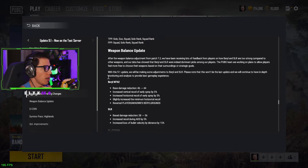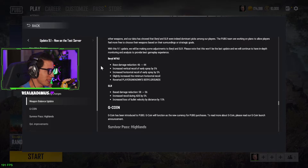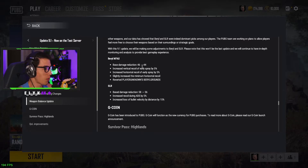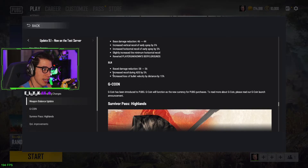Weapon balance update: say goodbye to the Beryl. With this update the Beryl sees a nerf — base damage reduced from 46 to 44, vertical recoil of early spray increased by 5 percent, horizontal recoil increased by 5 percent, minimum horizontal recoil increased. They've reverted 'Player Unknown's Battlegrounds' back to 'Barrel Grounds' — okay that's funny. It's still three more damage than the M4, so it's probably still going to be the gun to get. SLR has been reduced from 58 to 56 damage, recoil during ADS increased by 5 percent, and bullet velocity loss increased by 15 percent — that's going to be a noticeable change.